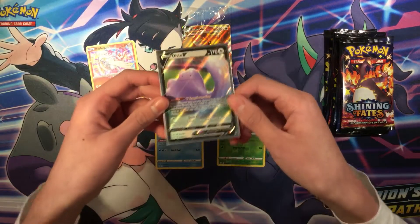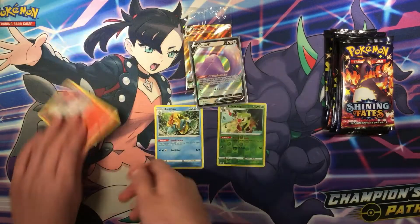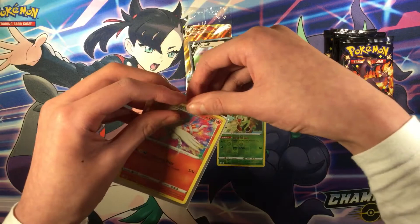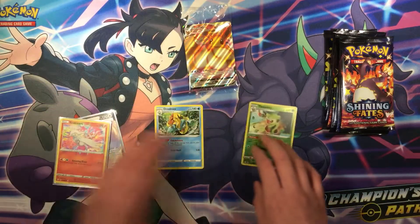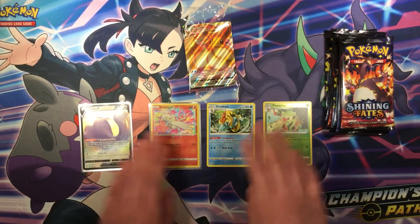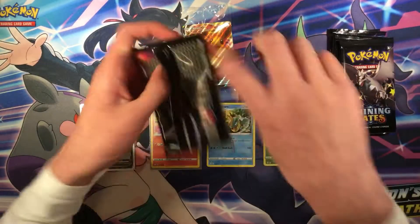Pretty cool, pretty good Ditto card — put that off to the side. We also got Raichu Amazing Rare, that's a pretty good Amazing Rare too. Okay, let's set that right there.